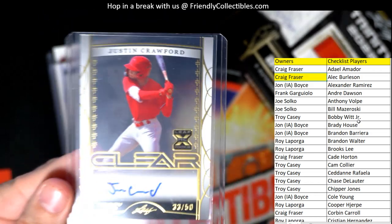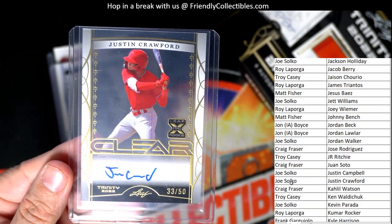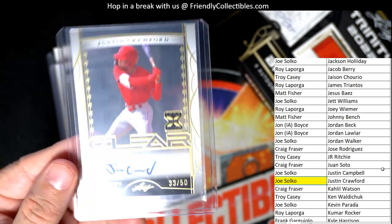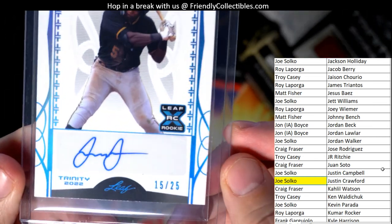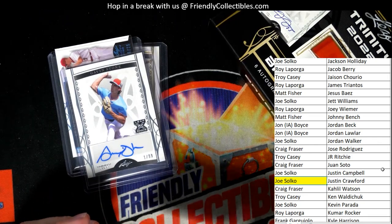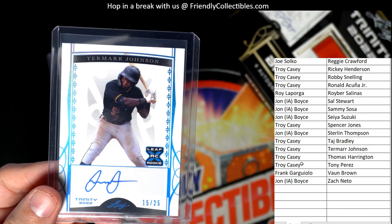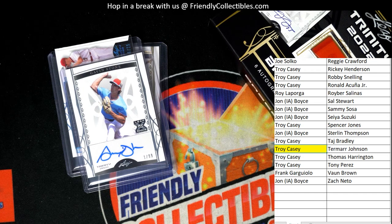Next up we've got a Justin Crawford 33 of 50. I believe this is Joe S — he was originally all the way at the bottom. Joe S, you got the Justin Crawford 33 of 50 auto coming out to you. Next up, we've got a Tamar Johnson 15 of 25 — and that is Troy C. Troy C, coming out to you.